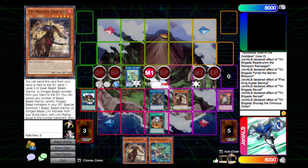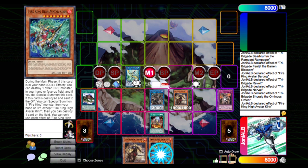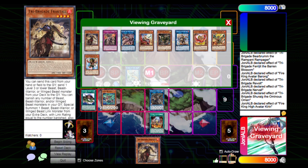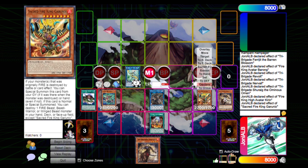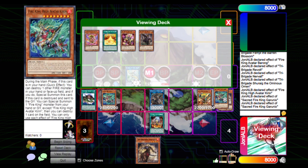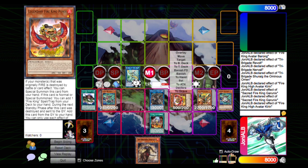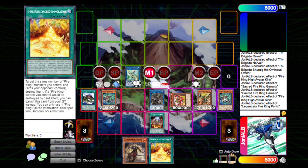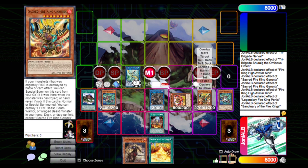We also have the effect of Kirin, which pops a Fire monster you control to special summon itself from the hand. This triggers Garunix in the graveyard to special summon itself once a Fire is destroyed. When Garunix is summoned, you get to destroy a Fire from the deck — in this case we pop Kirin from the deck. Kirin, when destroyed, lets you special summon a Fire from the graveyard, so we special summon Phoenix. Phoenix then adds another Fire King card.